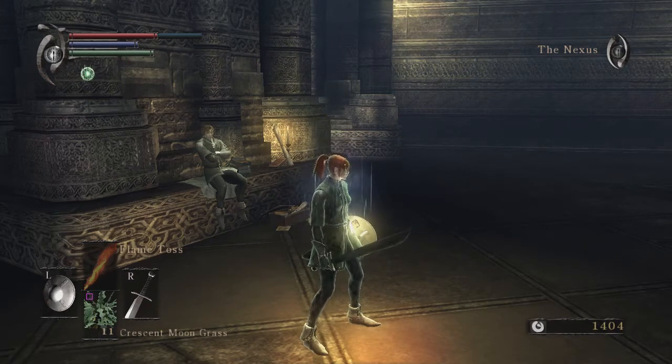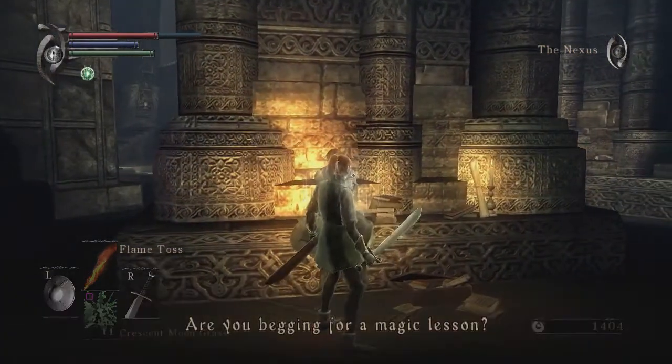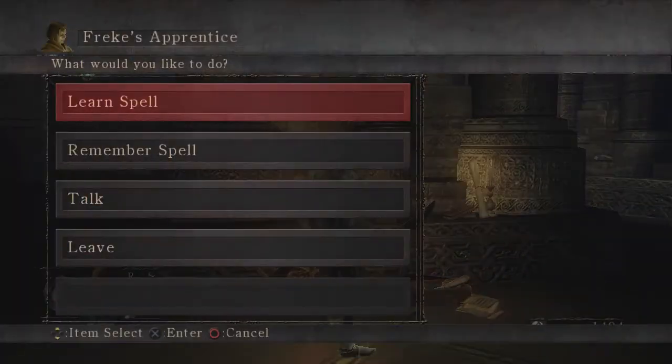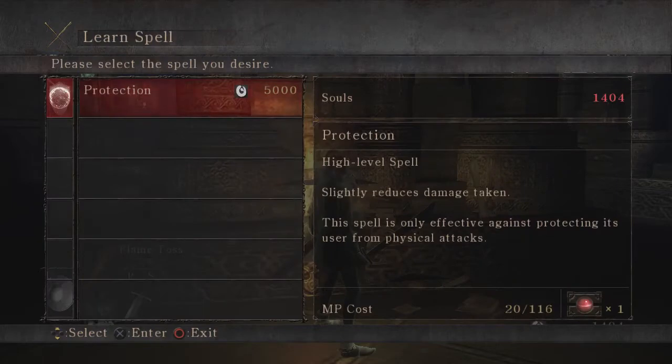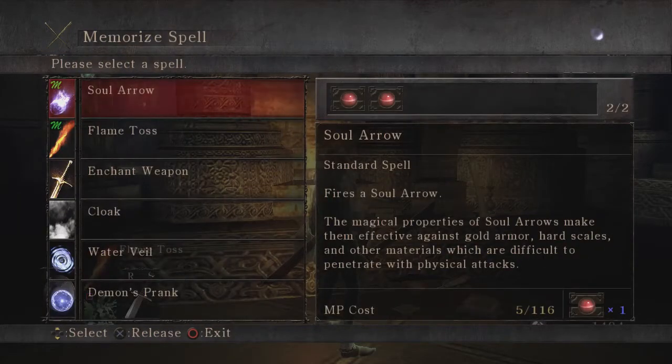Hey everyone, and welcome back to the Demon's Souls walkthrough lore-through series. This is episode six. Let's talk to our magic bro here. He still only has Protection, but we want to pick up Soul Arrow.